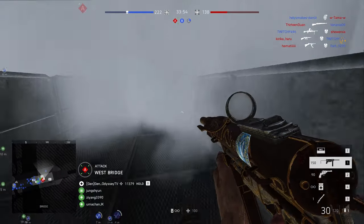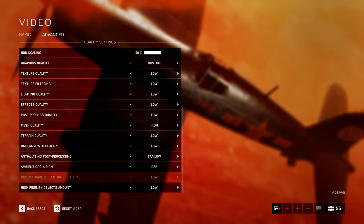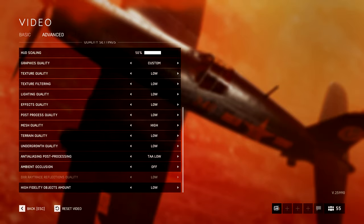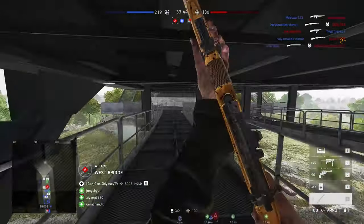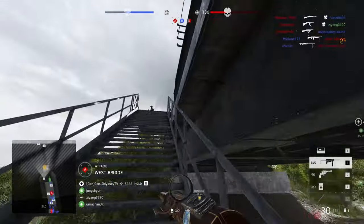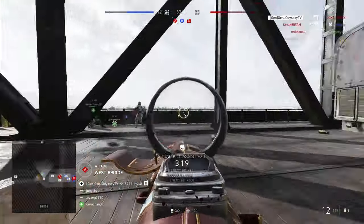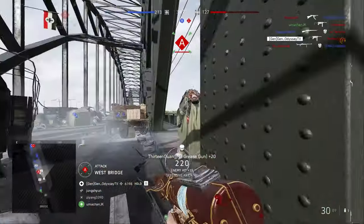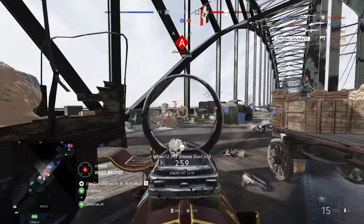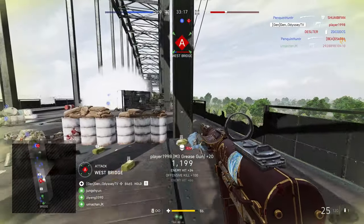Currently I just changed my settings. Before I was using all low settings except for the mesh, and turning off everything — the blur, the v-sync. That's what I was using when I had a GTX 980. But currently I just changed my GPU to an RTX 2080 Ti, so I tried to do some experiments on my settings. If you have a lower-end GPU, I believe going for low settings is the best.